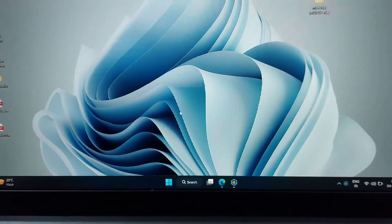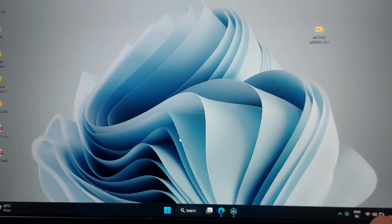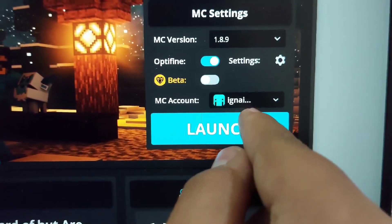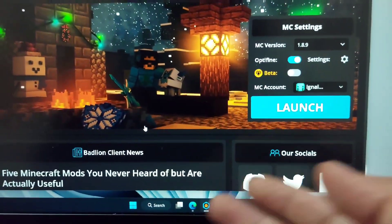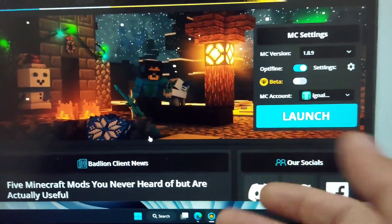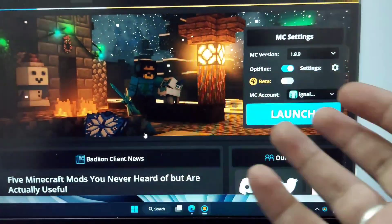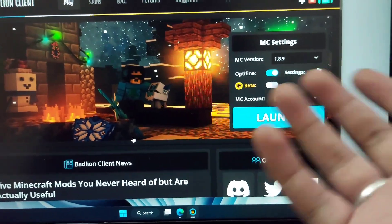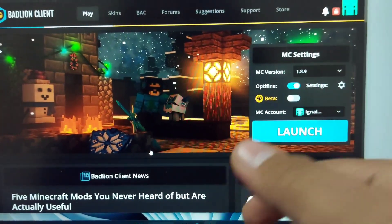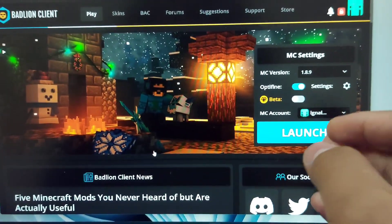Hello everyone. In this video I will show you a way through which you can get Minecraft Java Edition for free. First, you can see that I have logged into my Minecraft account. I also have a YouTube channel with 3.9 thousand subscribers — it's a gaming channel and I use this Minecraft account only for that. I'm not going to show you any Discord server where you invite 69 people and get one SFA account or anything like that. I will show you an official way through which you can get a Minecraft account for free.